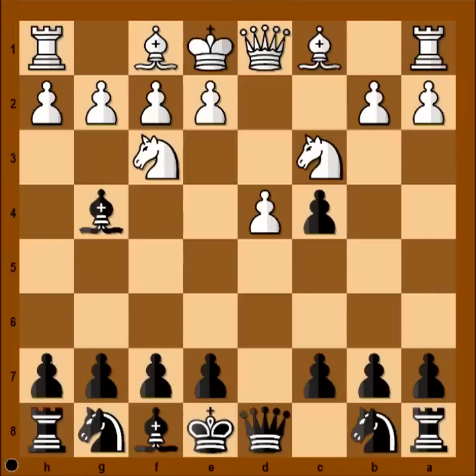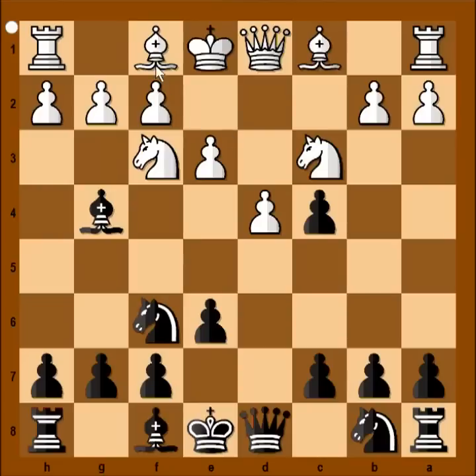Nc3, e6, e3, Nf6, bishop takes pawn on c4 — material is equal.